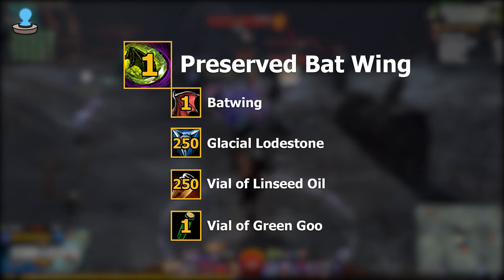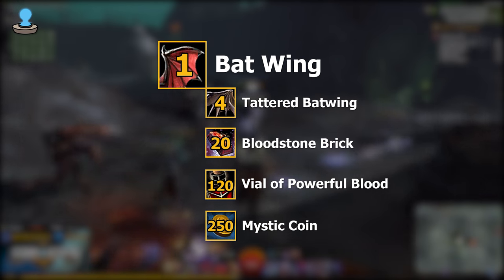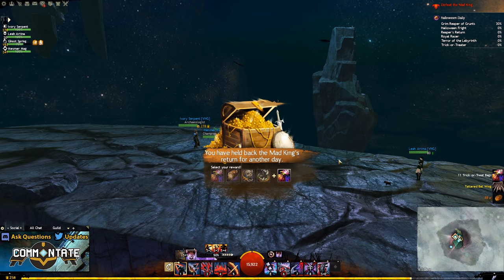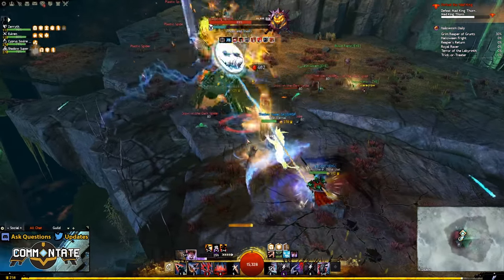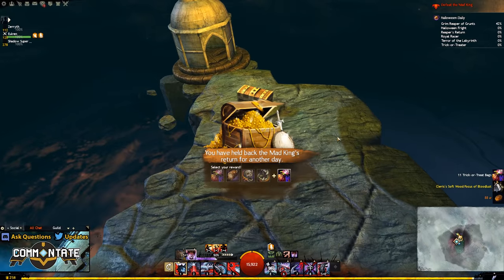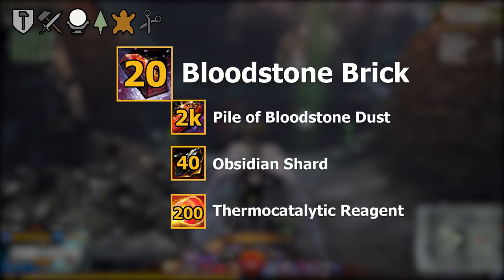To create the preserved batwing, first we need a batwing, which itself requires four items: four tattered batwings, 20 bloodstone bricks, 120 vials of powerful blood, and 250 mystic coins. For the tattered batwings, you'll need to complete the Ascent to Madness dungeon, only available during Halloween. It's three floors, and on the final floor where you defeat the Mad King Thorn there's a chest with a chance to get a tattered batwing. Like the endless bottle of batwing brew, there is some RNG here, so you can also purchase these off the trading post.